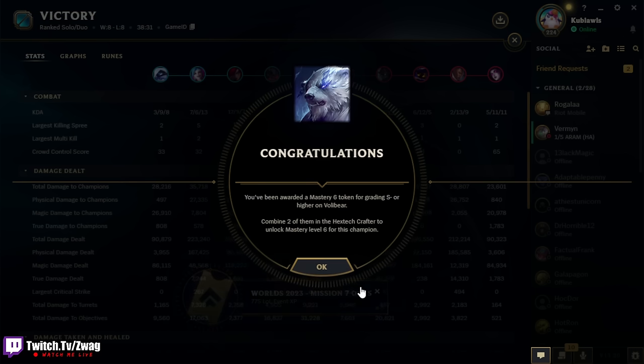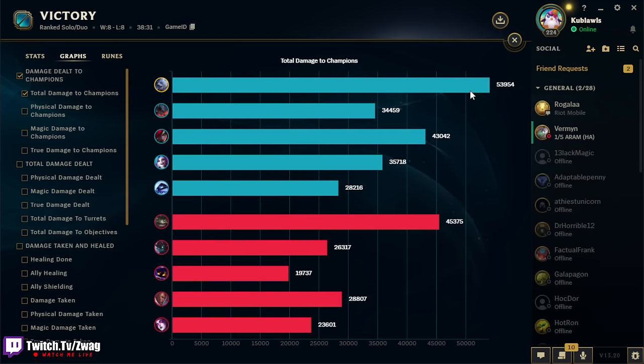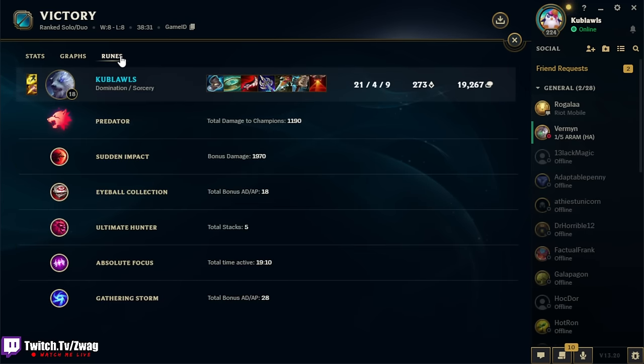All right, if you guys enjoyed the Volibear game make sure you leave a like. Also subscribe to the channel if you haven't, and last but not least, leave a comment below — let me know what build or champ you want to see next. 54k damage — Predator did 1200, I liked it though, it helped me catch people. Sudden Impact did 2000, so I think his Q does count as a dash. Peace.